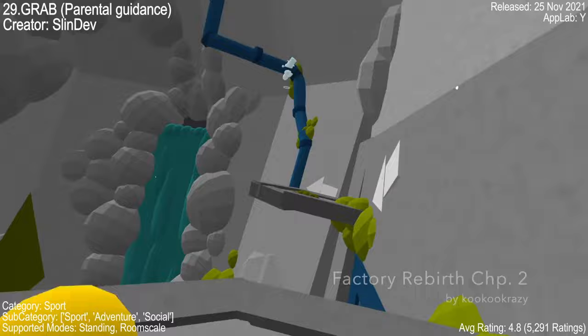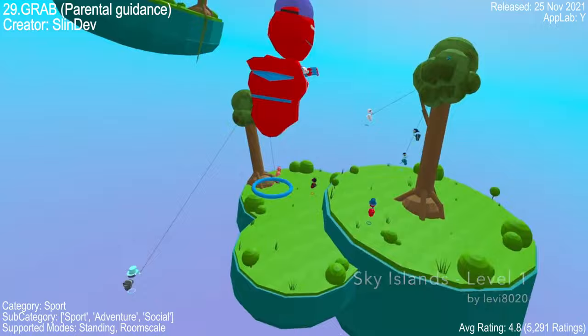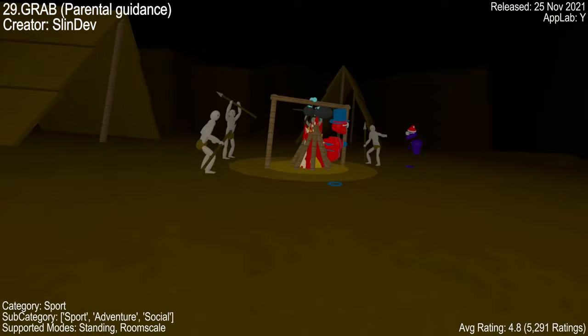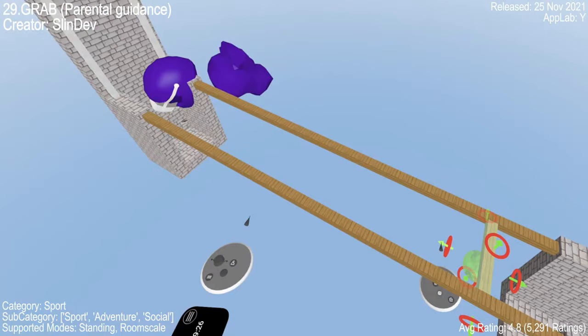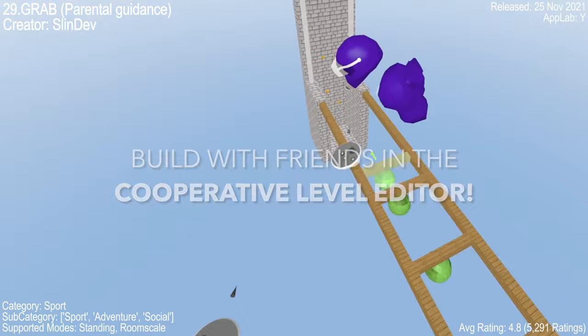Dive into the thrilling world of Grab, a VR multiplayer parkour game that will set your pulse racing. Climb, jump, slide, and swing through levels, but beware of the lava. Released last November, Grab has received very positive reviews. The game is still in early access but it's already very playable and fun, with developers actively seeking feedback to make Grab even better. Strap on your VR headset and join the adventure.